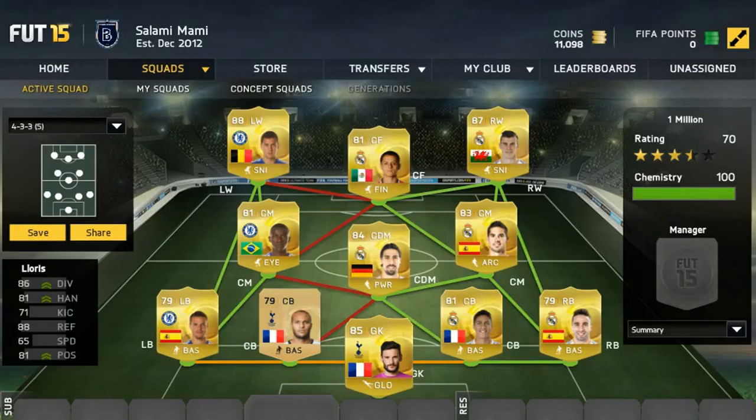That is the team guys — one more look at it. It's got to be over a million right now. Hazard is only going for around 300-400k, and Bale for around 600k, so a million plus for this team right here. Not many people are going to be able to build it because the game just came out — the full game isn't even out yet, only for EA Access and season ticket holders. So I got lucky and I already have a lot of coins in my club.